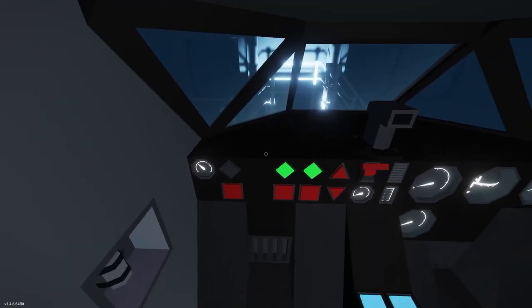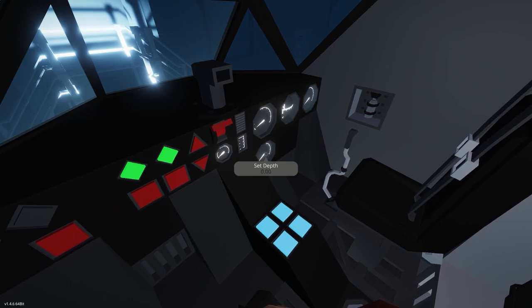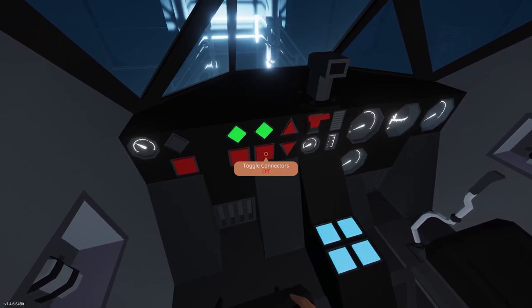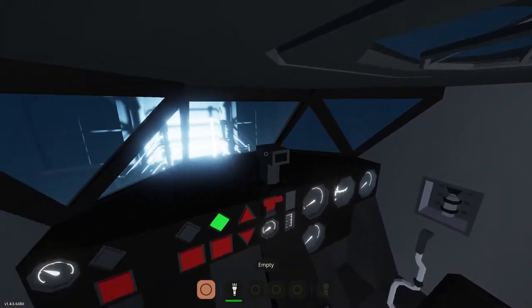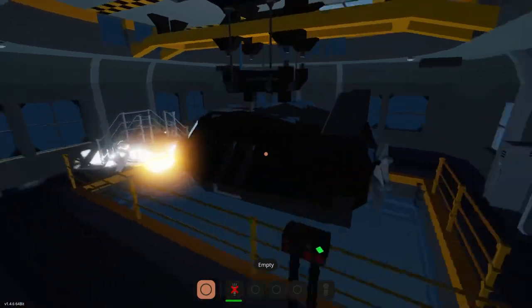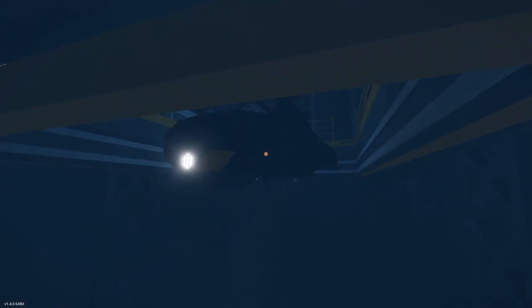How do you set the depth? There is a set depth thing but no way to actually set it — maybe it's on the keypad, but there's no keypad. Okay, forget the depth. Next command: toggle the top connectors. Now we're bouncing around — okay. Winch down until we're in water. There we go. Very cool — I think we're all the way down.